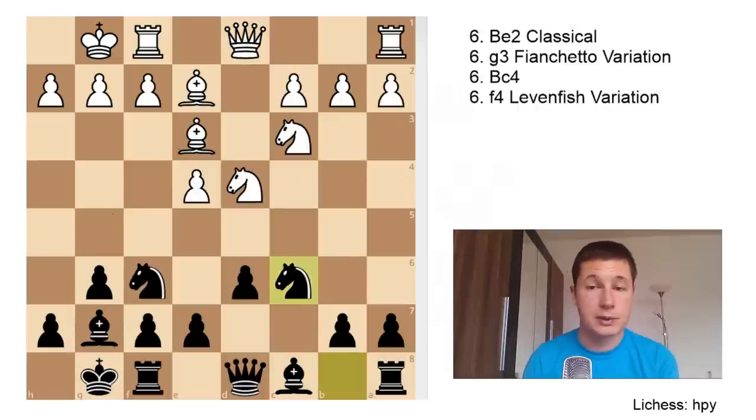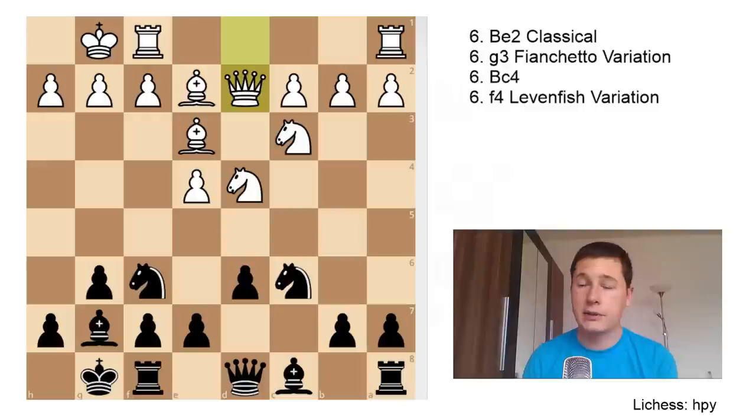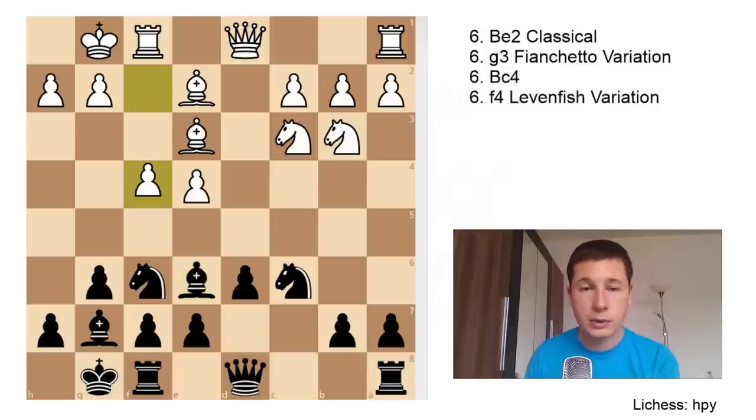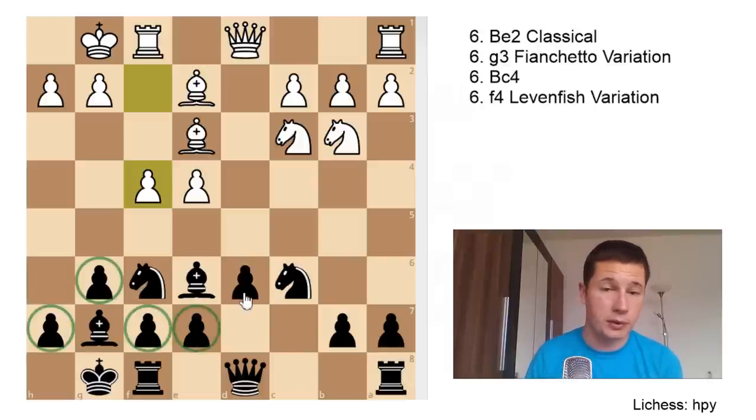The second most popular move is Qd2, but after Qd2 you're giving Black the option to capture your knight and misplace either your bishop or queen. Let's go over Nb3 first. After Nc6, Nb3, Black should play Be6 — developing since you can't capture the knight. White should continue with f4, emphasizing the weak positioning of Black's pieces and threatening a fast pawnstorm to break up Black's strong dragon position. This is called the dragon-pawn setup.